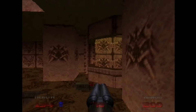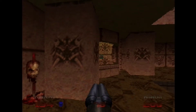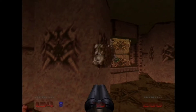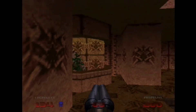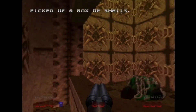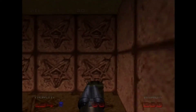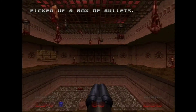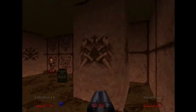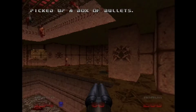I just realised I've done this entire level with the shotgun — usually I've run out of ammo by now. No heroics. So that's the — I'm going to say it's the red key, even though to me it looks yellow.